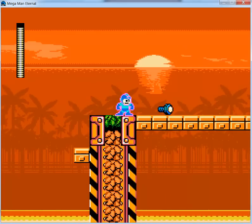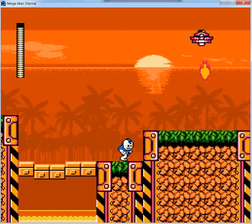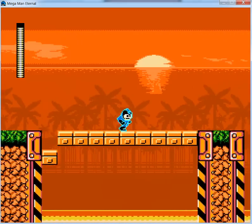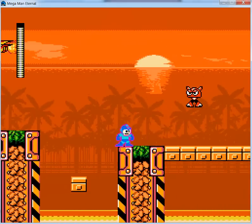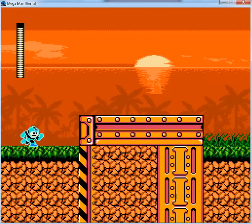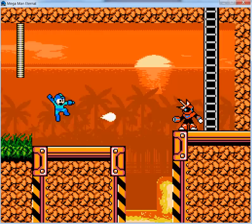We got to see the sliding ability of Mega Man. The things coming towards us are actually firebirds - those flying up above us. They might try to home in on you, but usually they should just miss. And here we got a 'daddy' enemy and he gave me some more health.